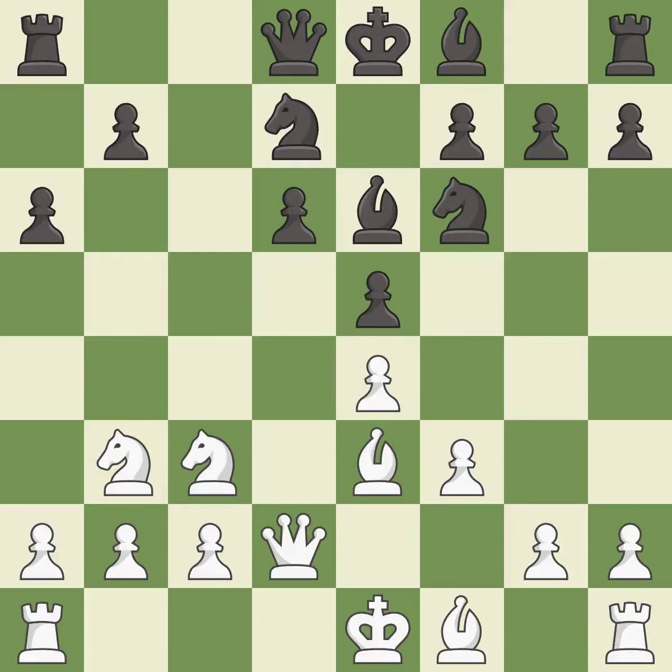Qd2 develops the queen, creates a battery with the e3 bishop, and prepares to castle queen's side. b5 gains space on the queen's side and threatens the b5-b4 pawn push with a gain of tempo.